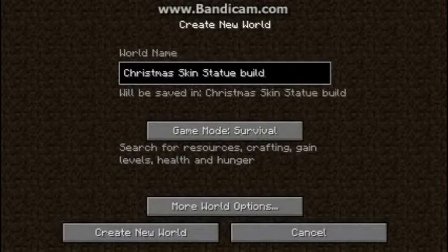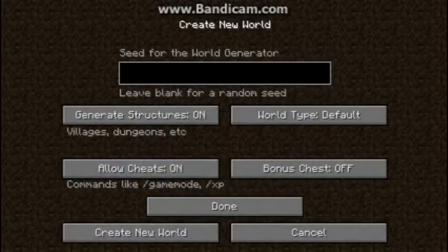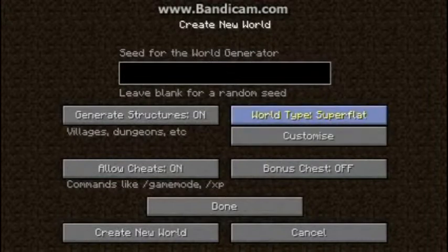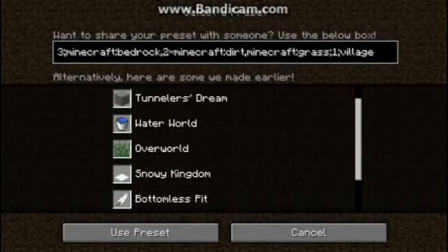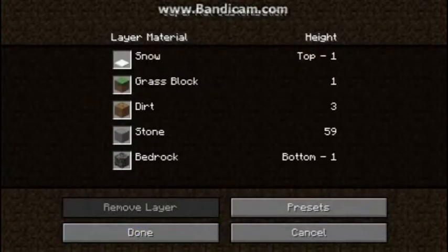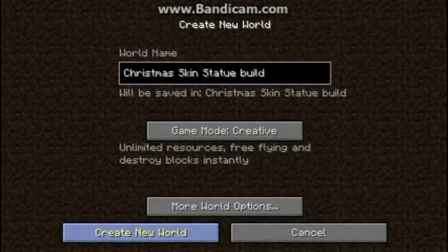This will be laid back for the last 10 days of this countdown. What we're going to do is basically just grab a super flat world, choose the Christmas preset — the snowy kingdom — use that preset, press done, press done again, and we'll set up the world and start up by building Santa Claus.